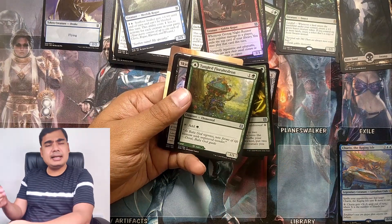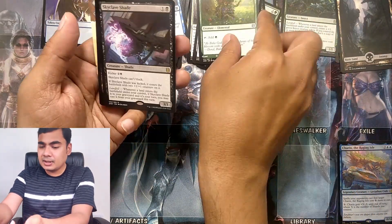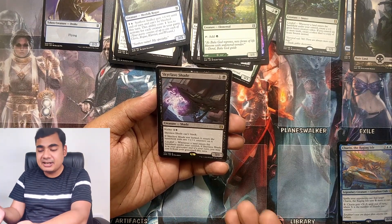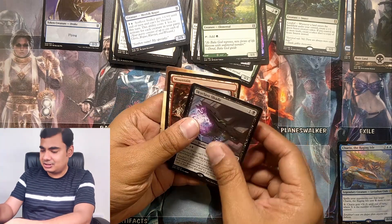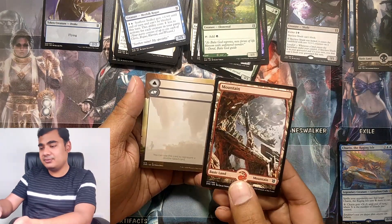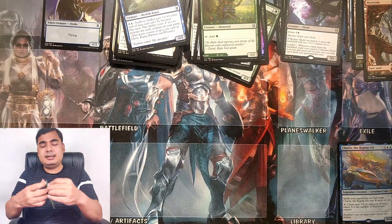Tangle Florahedron — it is a 1/1 elemental creature and it is a modal dual-faced card with a forest. And a rare, Skyclave Shade. It can't block, but it has a Landfall ability: whenever a land enters the battlefield under your control, if Skyclave Shade is in your graveyard and it's your turn, you may cast it from the graveyard this turn. Good. A mountain. Let's hope I get at least one of each color — all five colors of these full art land cards.